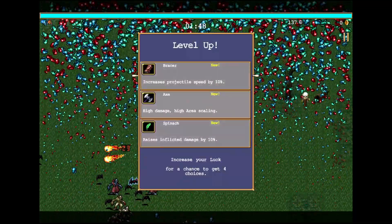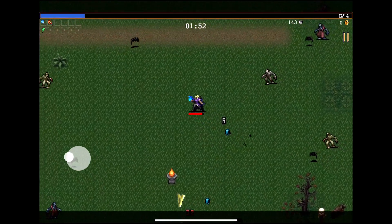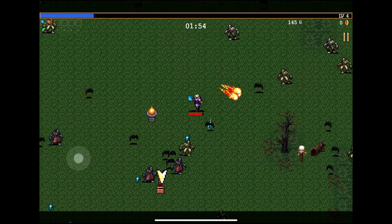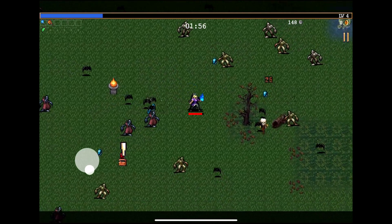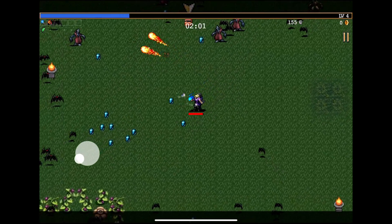Bracer — increase projectile speed. Spinach, we'll just take more damage. More damage, never a bad idea. Slowly, we'll go back for the treasure.